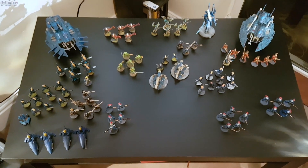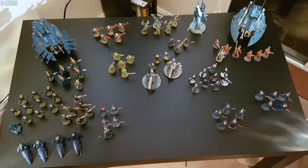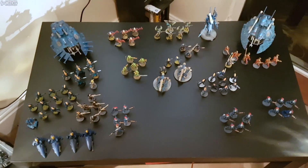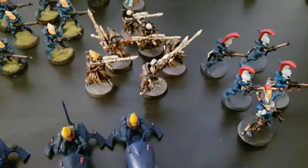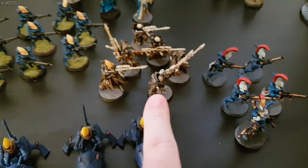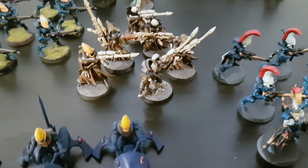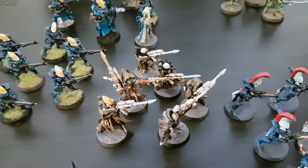And here we have two thousand points of Aeldari — or Eldar, or Asuryani, or whatever they're called these days. It is a Brigade Detachment, so twelve Command Points. Starting down here with HQs: this is Illic Nightspear — cheapest HQ, looks like he's a sniper of some description. With five Rangers.